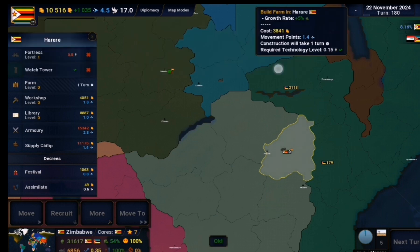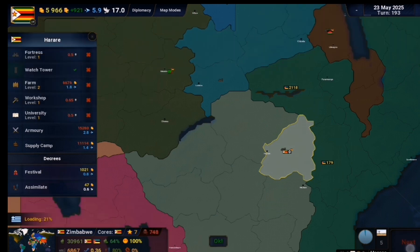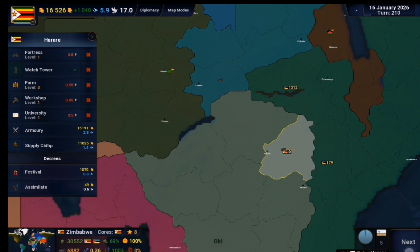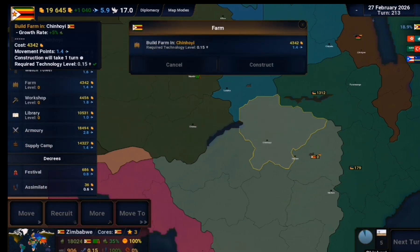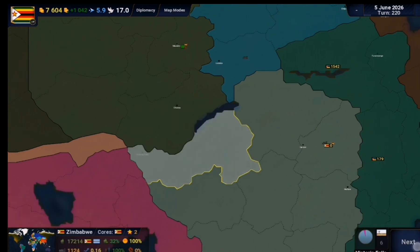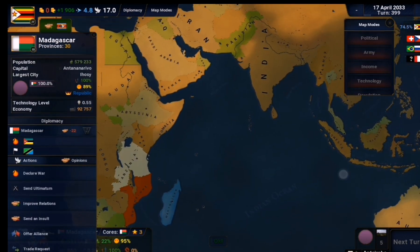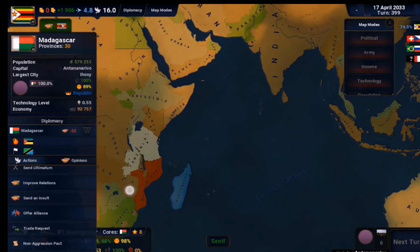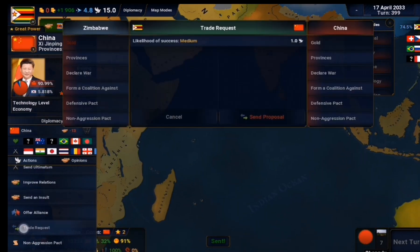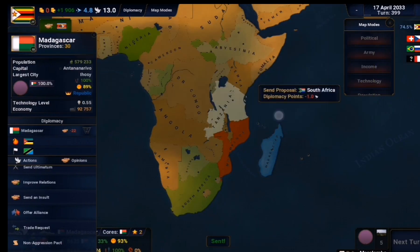Once I turned research off, I was making a very noticeable increase in my economy thanks to researching. I then decided I should invest in building and infrastructure around my country, focusing on that instead. I started building farms in the capital and was almost about to build an armory, but remembered - no troops, so what is an armory going to do in a zero-troop country? So I spent the next couple of turns just building infrastructure around my country. Then I noticed Madagascar was at war with Mozambique, and I got flashbacks to what happened with Qatar last time.